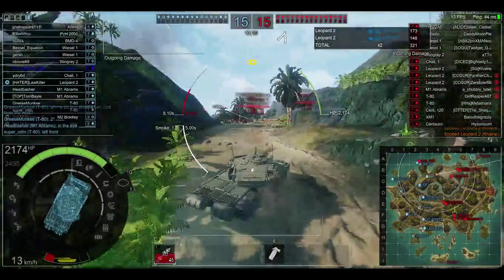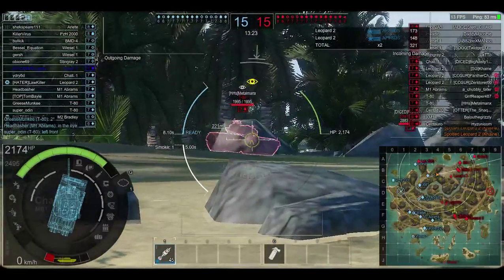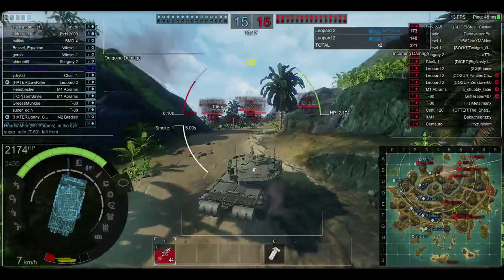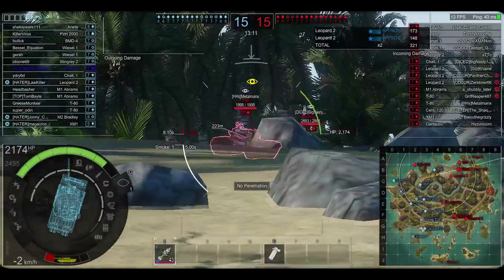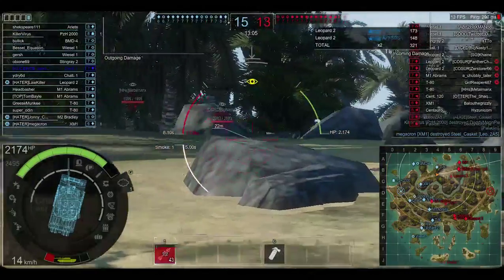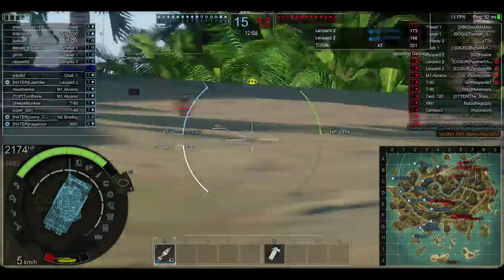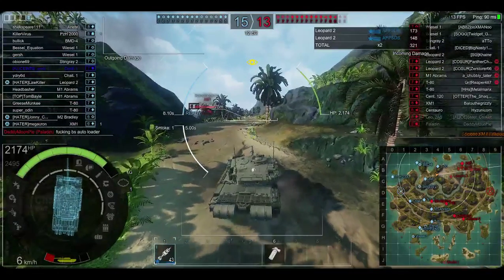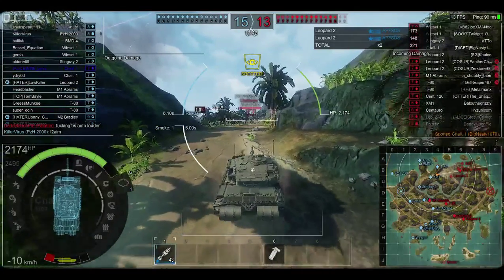Turret hatch is such a great weak spot. Hostile tank. This is a bad spot though — got no backup. The worst thing to do is fight another Challenger. We're challenging. Identify — hostile tank.